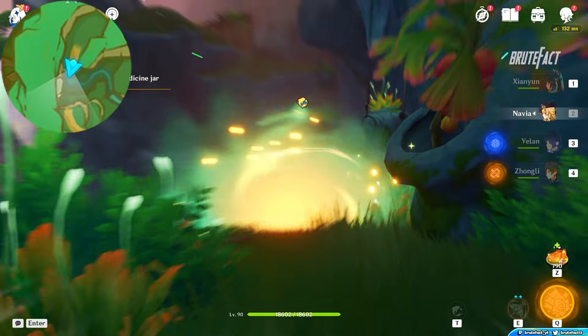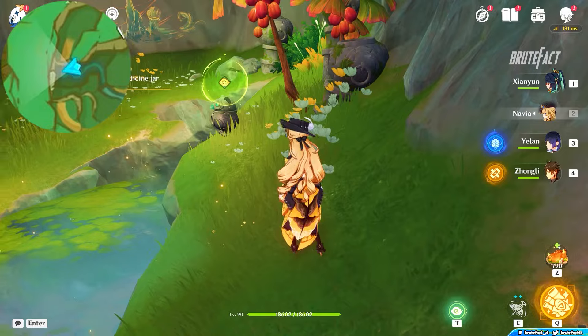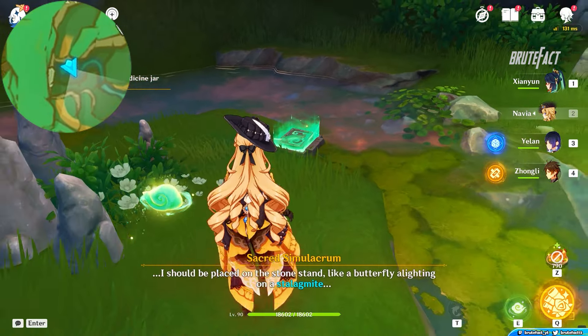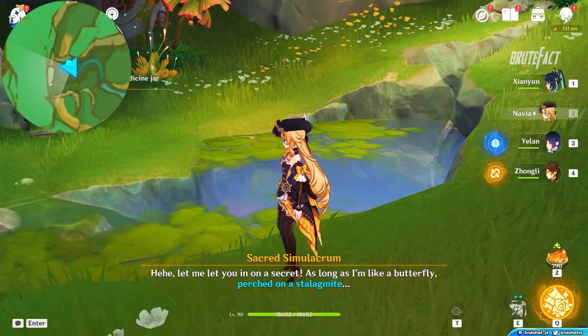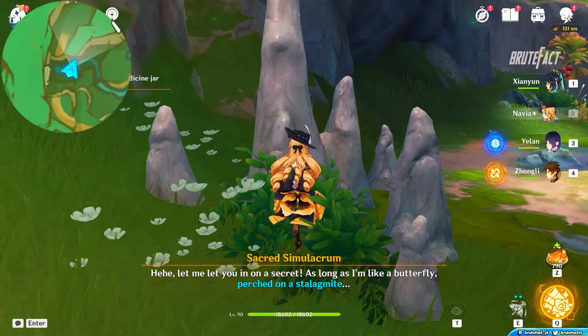Use the carp orb and shoot yourself near the water body. Take the frog statue and place it on the glowing box. Climb up the stone structure and release the butterfly.